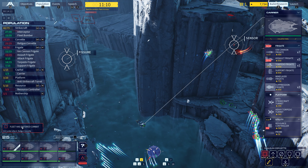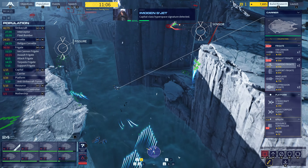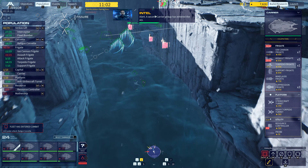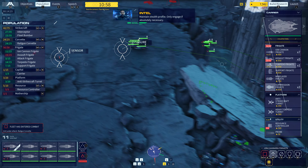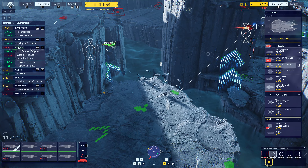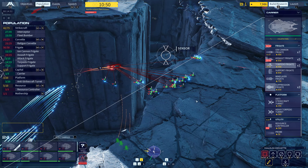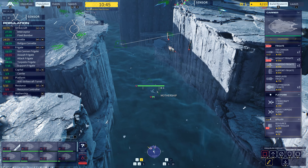Contact — frigate. Corvette taking in. Cabral class hyperspace signature detected. Alert. A second carrier group has entered the AO. Maintain stealth profile. Only engage if absolutely necessary. Engaging Corvette. Frigate destroyed. Shift target — Corvette. Targeting Corvette. Corvette is off the board.